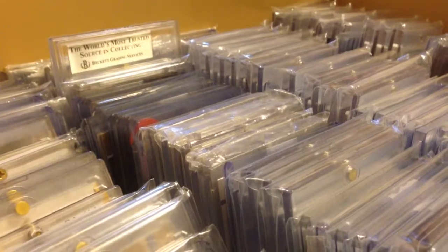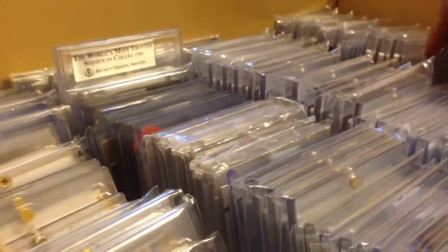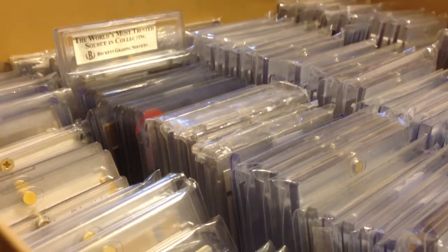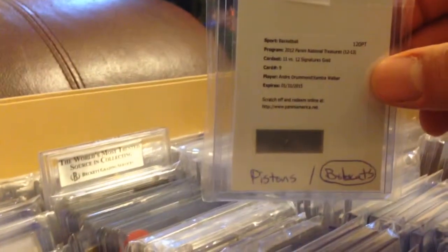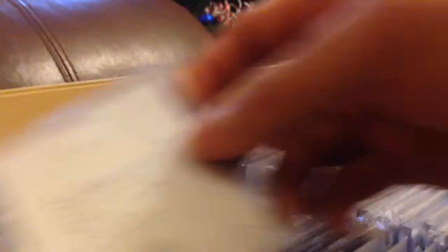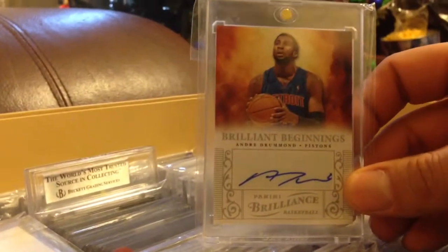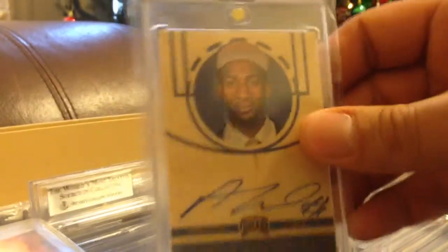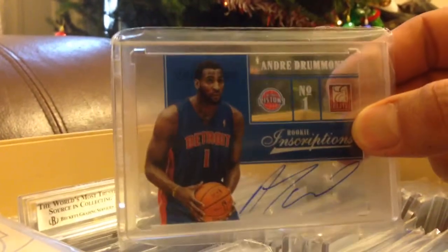My first video is going to be my Andre Drummond Auto PC update. I'm going to start off with my first auto, which is a Redemption Auto. Andre Drummond and Kimball Walker dual auto, numbered to 25, National Treasures. Next is Flea Brilliance, not numbered. Then Panini Threads, not numbered. And Elite Inscriptions Acetate, not numbered.